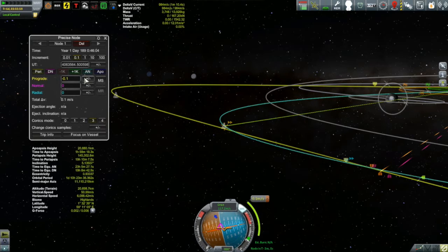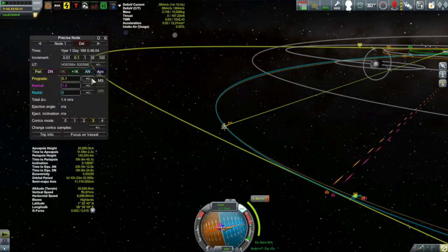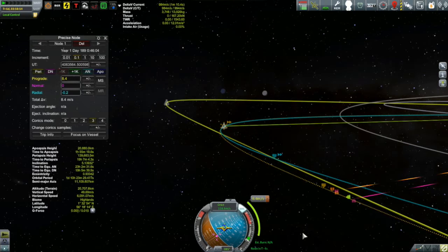The other mission concluding is the rescue of Tamley Kerman. We have Jebediah and Glafia on their way to rescue Tamley, only about two hours away from their closest approach. You can see Tamley there in the yellow orbit. The close encounter was around 30 kilometers out — I had no idea which way to burn to bring it closer, so I set up a maneuver node just a couple of minutes ahead and basically shot in the dark. I eventually ended up with an 8.4 meters-per-second burn.